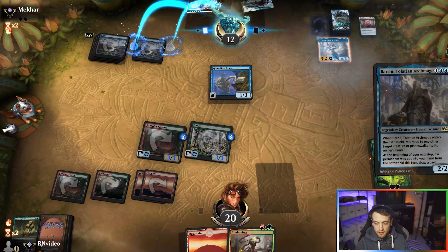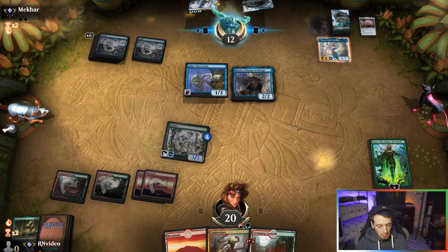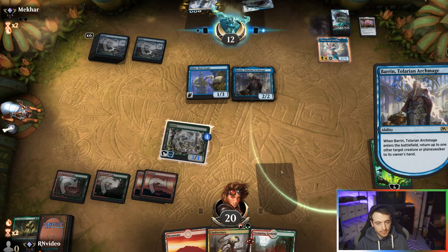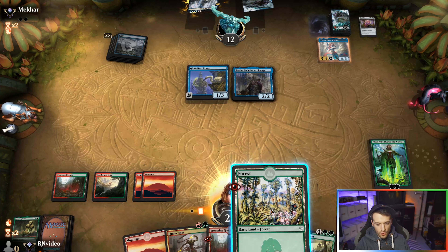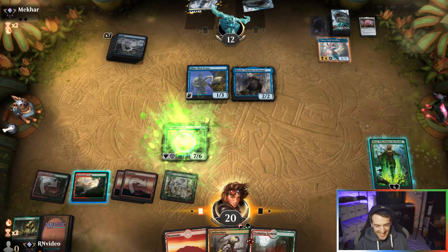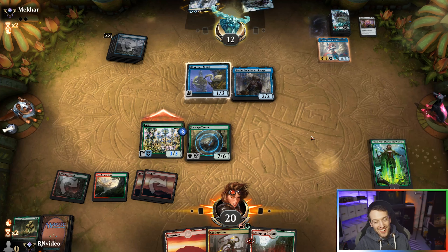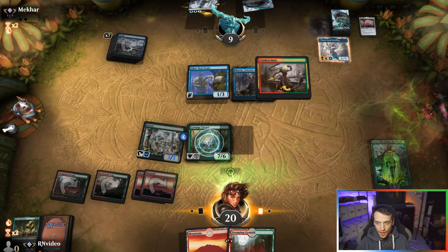Thassa — okay, she blinks the Crane, that's fun. So you can bounce my stuff to my hand. Carnage Tyrant, baby — let's go! I'm feeling real good about this Carnage Tyrant. There's nothing this deck has that can even remotely deal with that, do they? Other than blocking with a Thassa. But they need what, five devotion? Okay, so they can get Thassa online pretty soon.